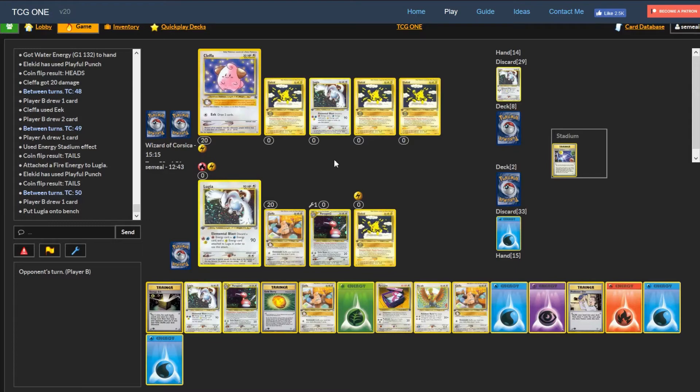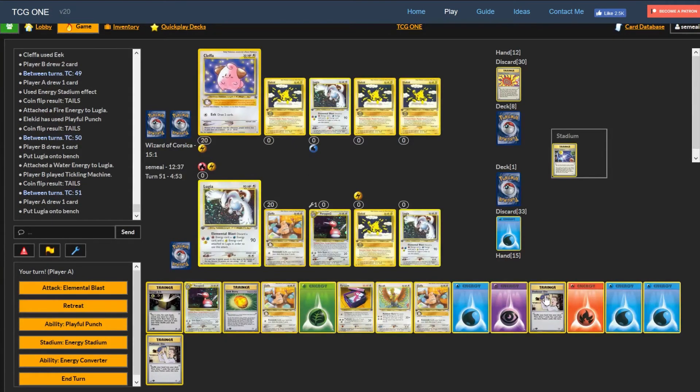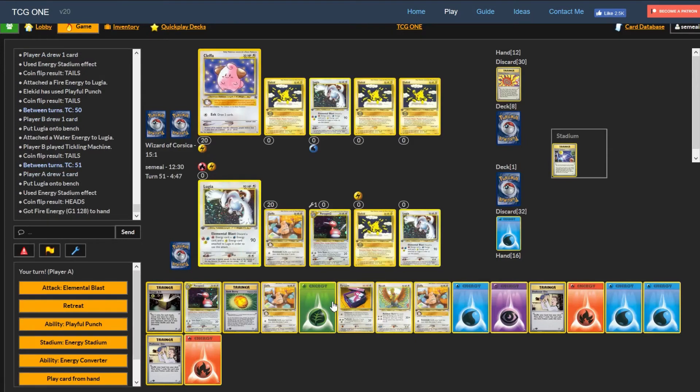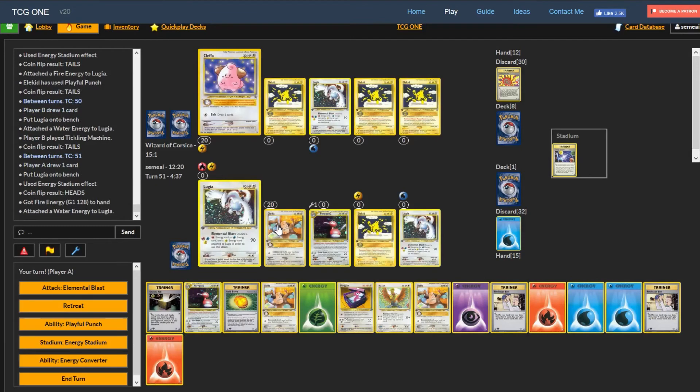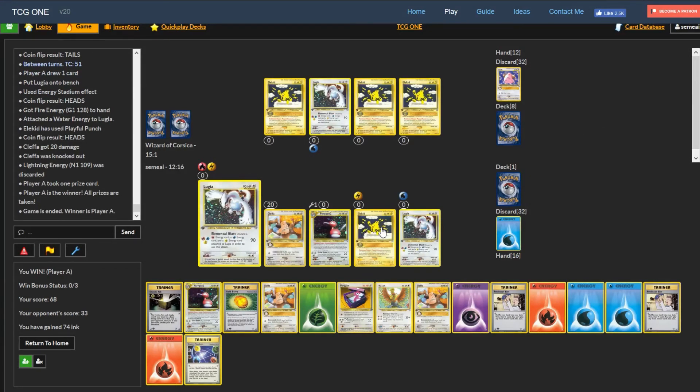I think I need another attacker - I bench another Lugia since I have two prizes to his... he has to take two prizes, I have to take one. I bench a Lugia, start setting it up, Energy Stadium to get a fire back. I attach water to the Lugia and Playful Punch - got him! That's game! Oh man, what a match.